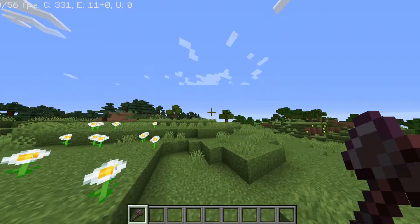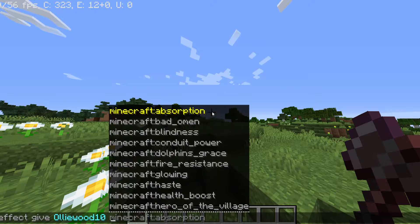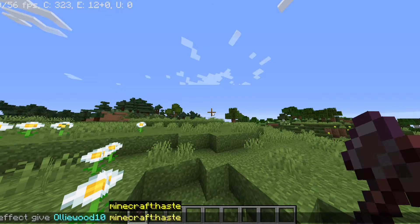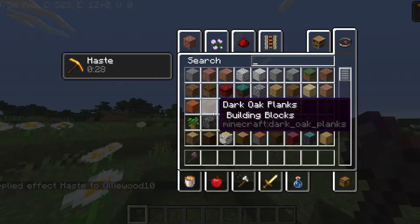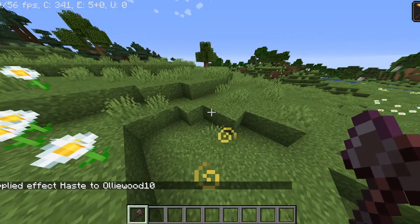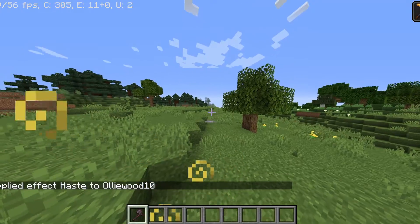And then this is the command you're going to want to do: effect give [player] haste. You see this — there's like that little attack indicator thing.